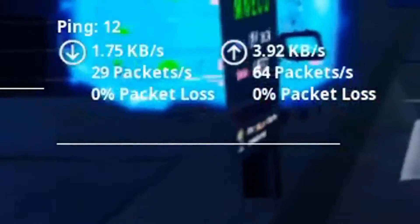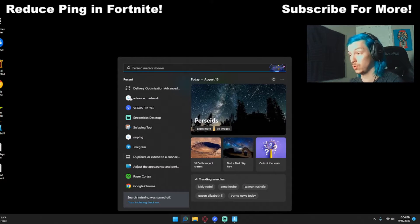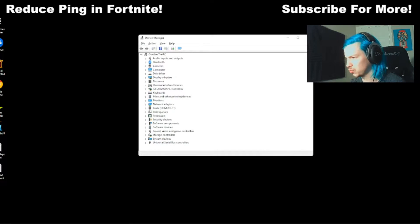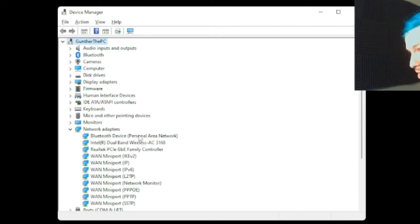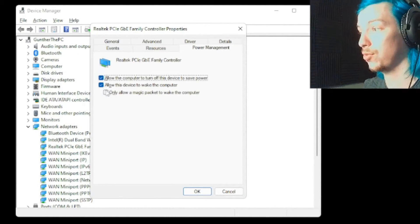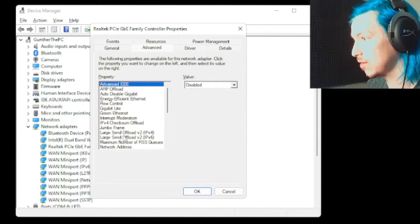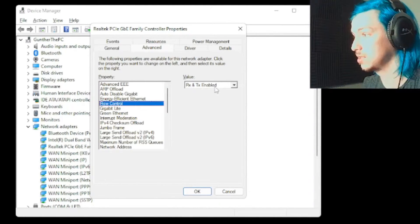Moving on to method number three, this one is also really simple. Type in 'Device Manager' to bring up that window, then drop down 'Network Adapters.' You'll see options like Realtek PCIe GBE Family Controller — click on Properties, go to 'Power Management,' and uncheck all three options. Then click on 'Advanced' and make sure everything is disabled except for Flow Controller, which needs to be set to RX and TX enabled.